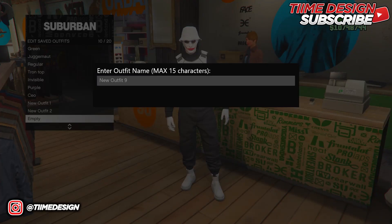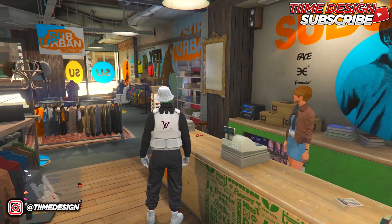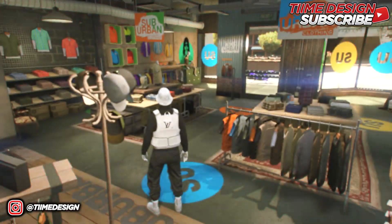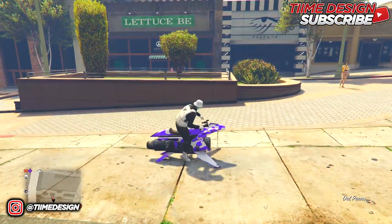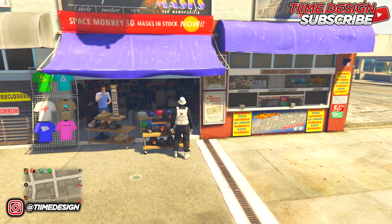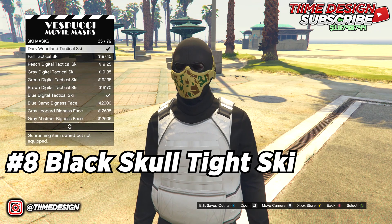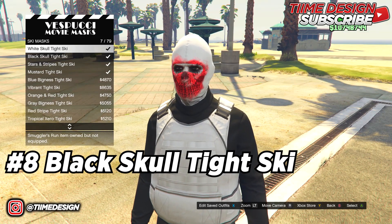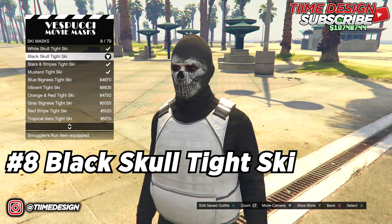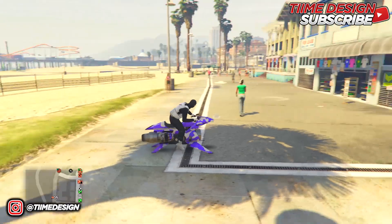Save it and call it New Outfit Three. Once saved, go over to the mask shop. At the mask shop, go to Ski Masks and put on the black skull tight ski number 8. This is how it should look. Once you have it on, head over to the pier to do the telescope glitch.